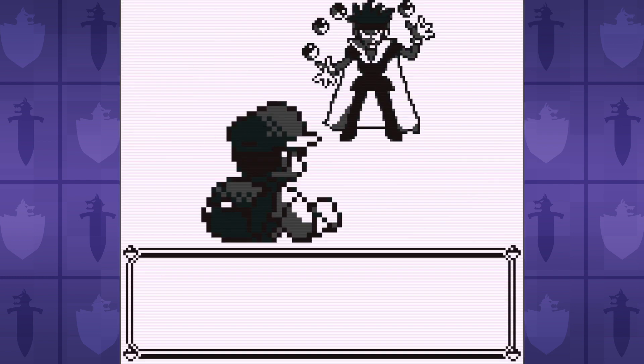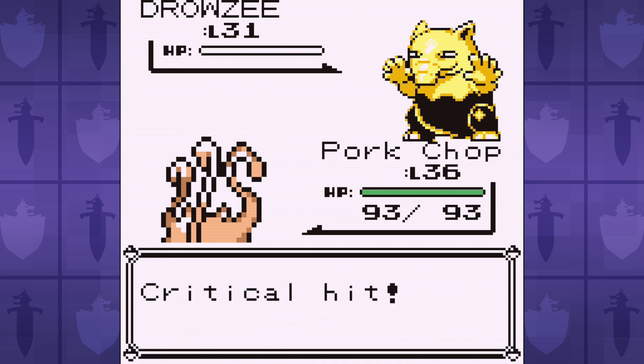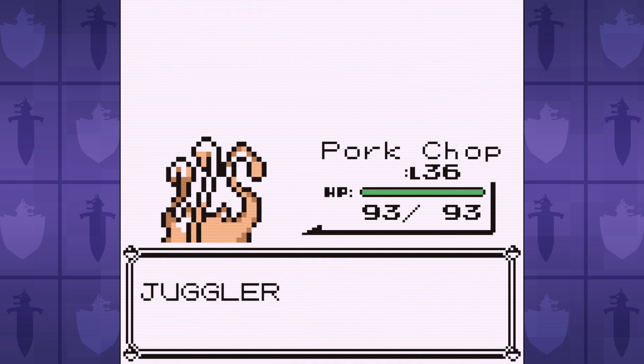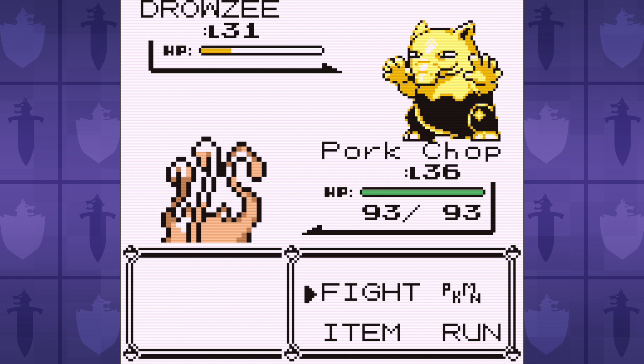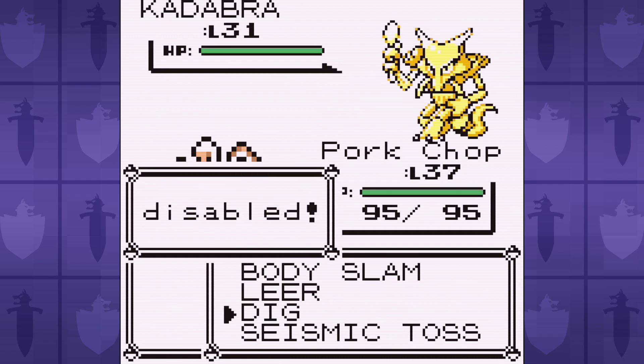I wanted to take on Erika next, but Victory Bell's Razor Leaf is just way too strong, so I thought I'd take on Koga. But I don't even get there, because there's a mandatory juggler that has psychic types, and their psychic type moves wreck us. Looks like we just got juggled.